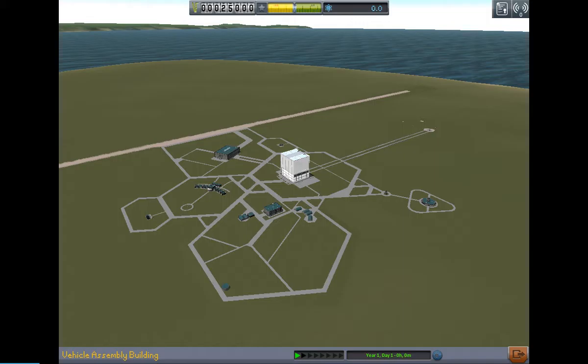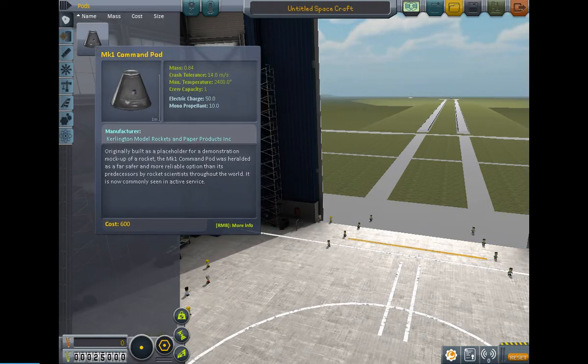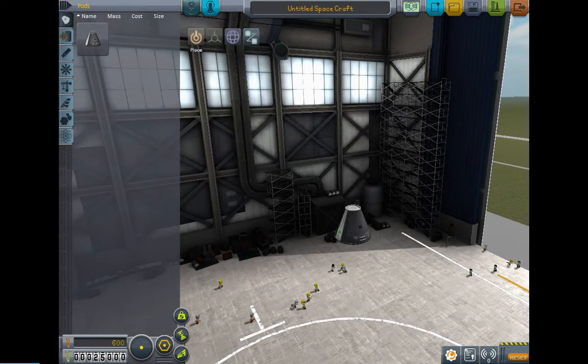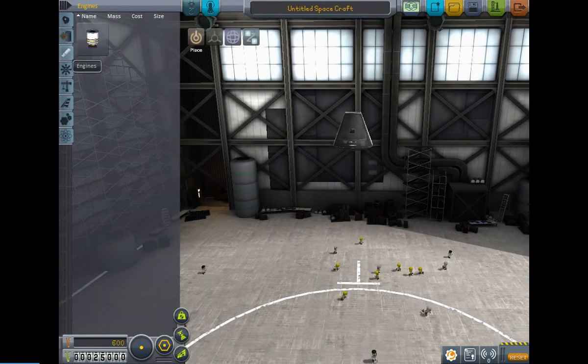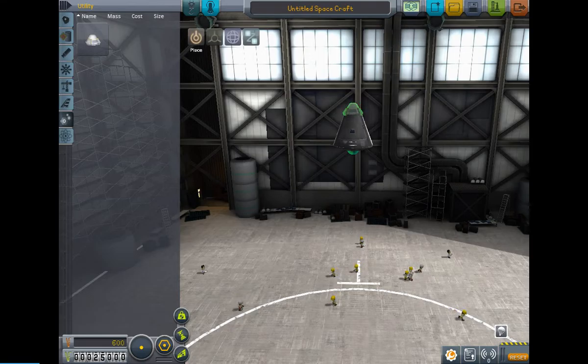I guess we're going to head straight into the VAB, which is the Vehicle Assembly Building. What you've got to start off doing is pick a command pod — you don't have many parts to start with, I think only like three things. So we're going to make this basic rocket, right here.